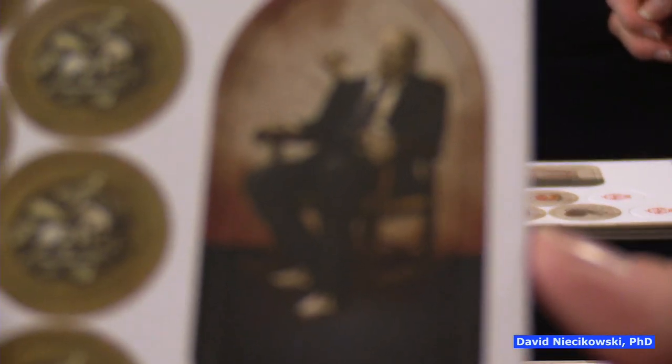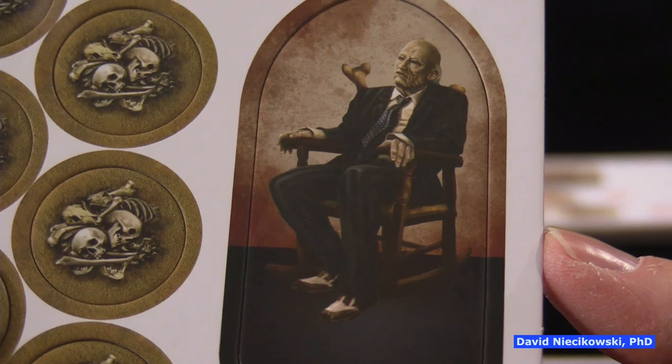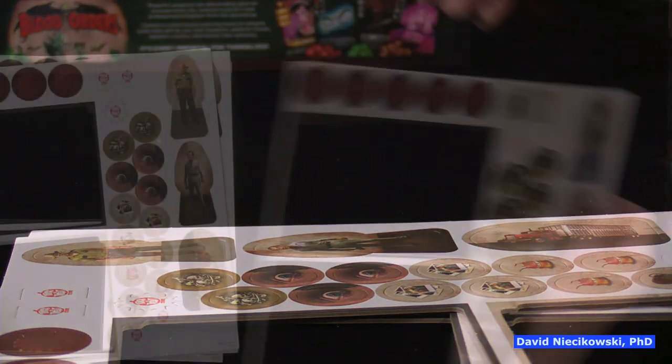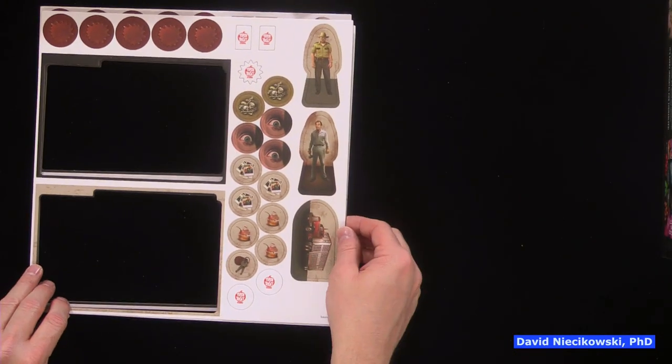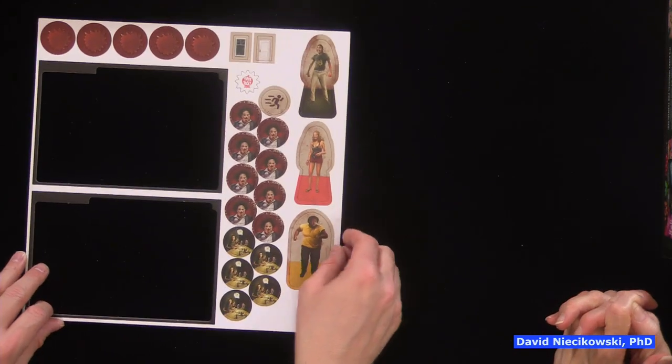Grandpa's artwork is striking. Julie does not want a painting of him in the house. The art on the characters is nicely done — these are drawings, not screen grabs. You really couldn't do a screen grab with this kind of quality.